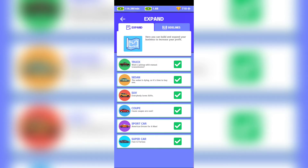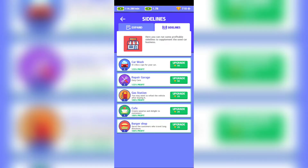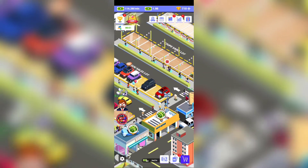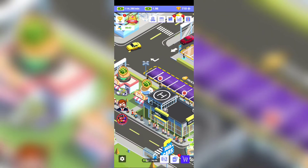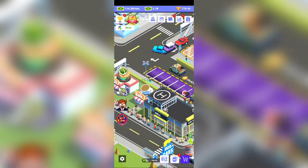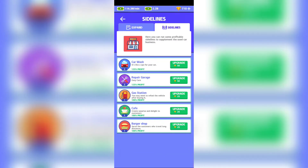You're also going to have sideline businesses: car wash, repair garage, gas station, coffee shop, and burger shop. The first three are shown here — car wash, auto repair, and gas station — and the coffee and burger shop are off to the side. Definitely buy them and you can upgrade them with gemstones too.